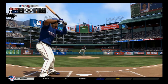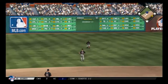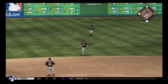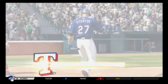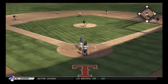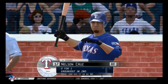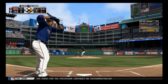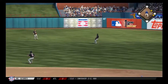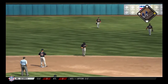Elvis Andrus hits one towards the hole and that'll get on through to left for a leadoff single. Giancarlo Stanton steps in — Andrus holding — now a swing and a miss and Stanton is down on strikes for out number one. Nelson Cruz swings on the first pitch and lifts it in the air to straightaway center. Bradley has to come in from the next area code to put this one away.